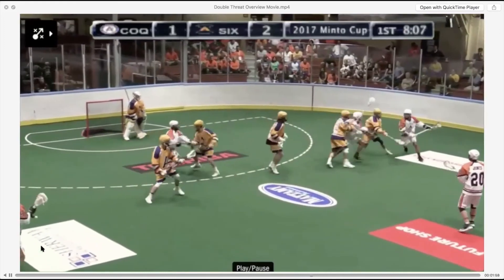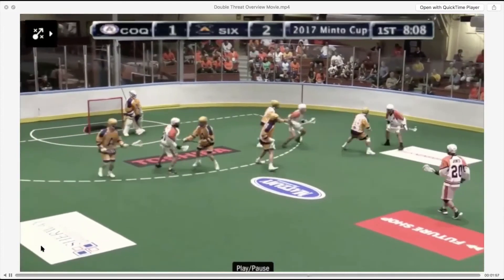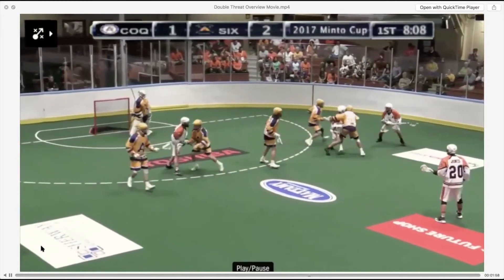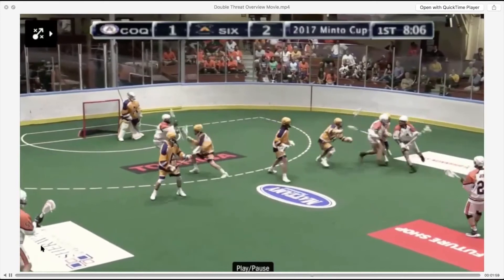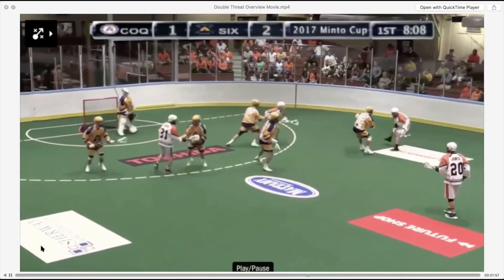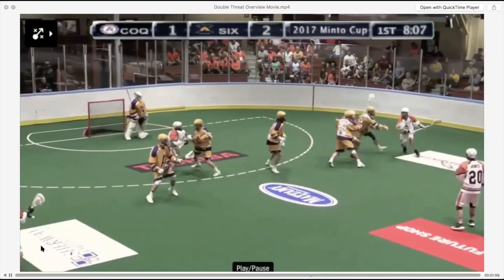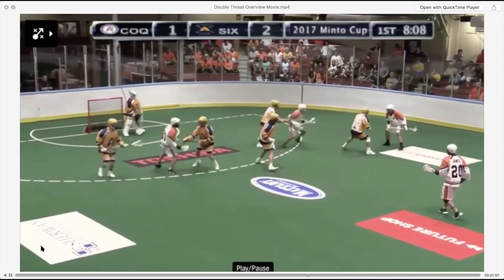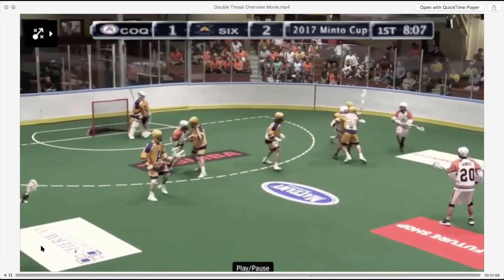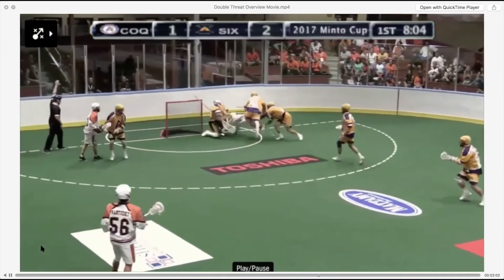Here you'll see Austin Stats using his double threat to really operate in the two-man. Watch how he gets both guys on a string at one time — his man and then the man in the switch. This is the idea of being able to manipulate both guys from your double threat. Stats actually raises his stick a little bit and starts using not only double threat but the combination of fakes as well. That subtle lift of his hands gets people running away from him and attacking him, and the next thing you know he's got two on him and moves the ball perfectly.